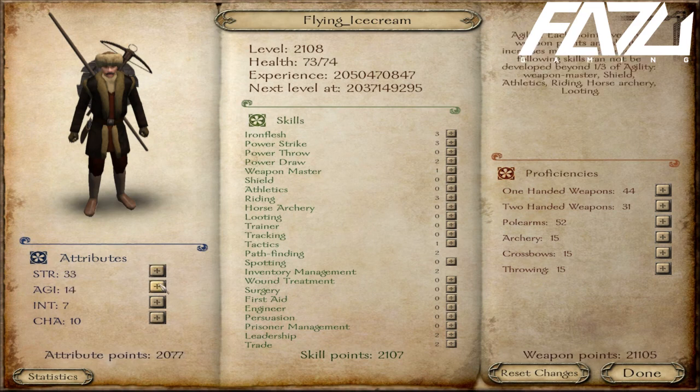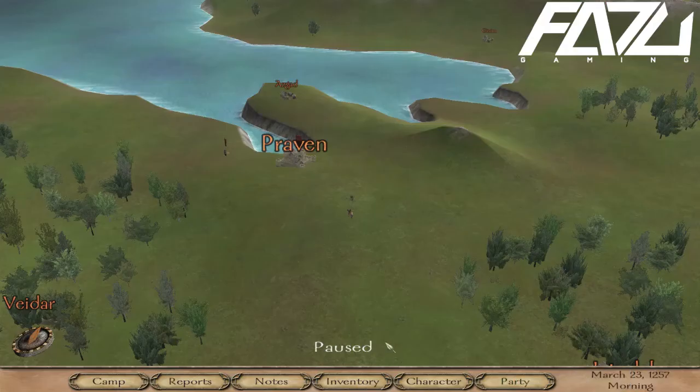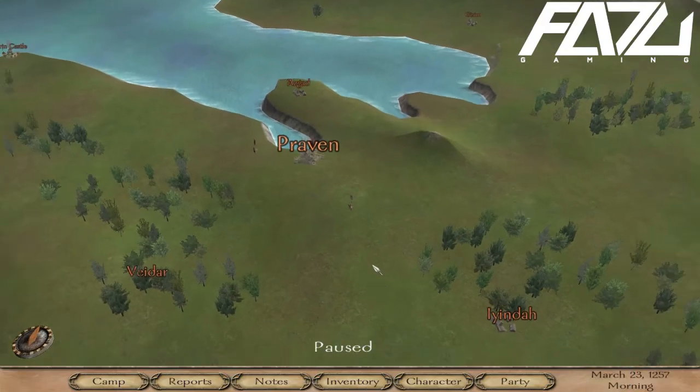All the attributes go up and they work fine. Attributes are capped at 63 and all skill points are capped at 10. With proficiencies there is no maximum for each individual one, so be careful not to over-indulge in one proficiency as you will run out of weapon points.